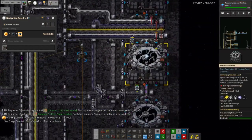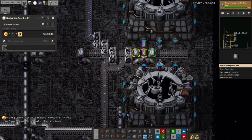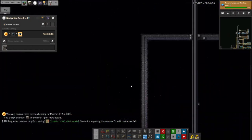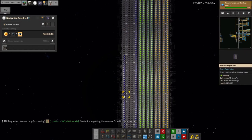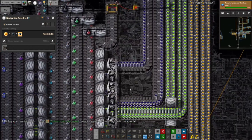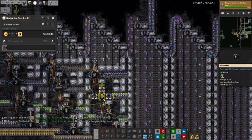All of the output stuff is being dumped onto this belt. We're filtering out broken cards and cards that need reuse, which are going off to a train to be taken away. The science packs are heading out down this belt all the way down into the system. Down here we've got plenty of tier two and plenty of tier three, but there seems to be a shortage of tier one — we are gradually catching up again though.